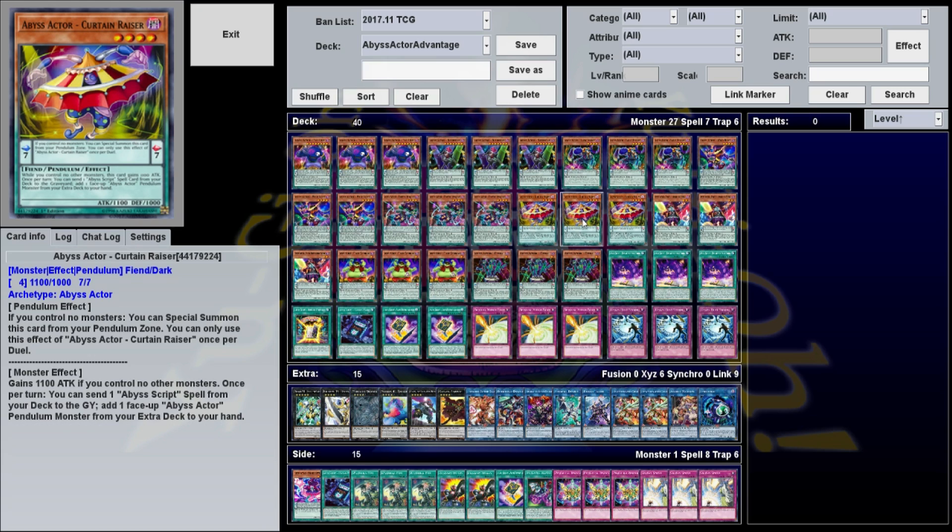Curtain Riser's monster effect is it gains 1100 attack if you control no other monsters. Once per turn, you can send an Abyss Script from your deck to the graveyard to add an Abyss Actor Pendulum monster from your extra deck to your hand. So there's a little recovery — you can get Abyss Scripts in the graveyard, and if you top-deck this it's a 2200 beat stick.